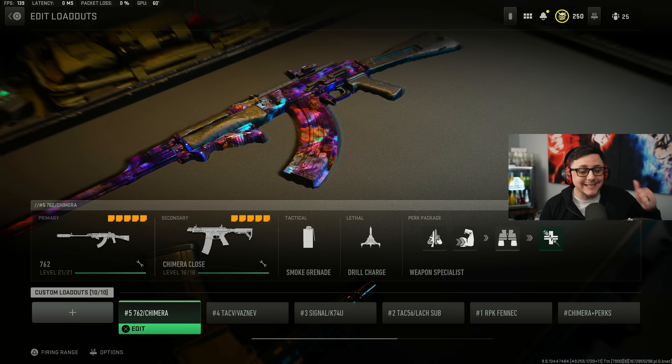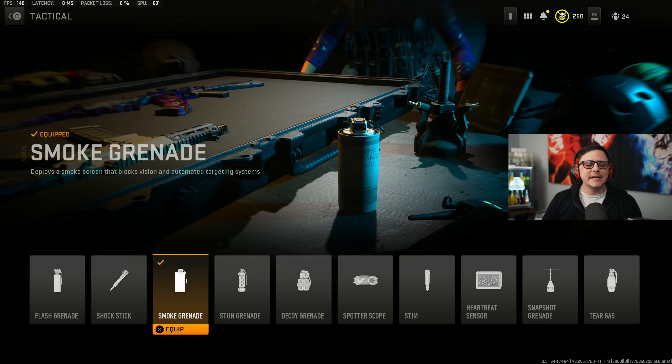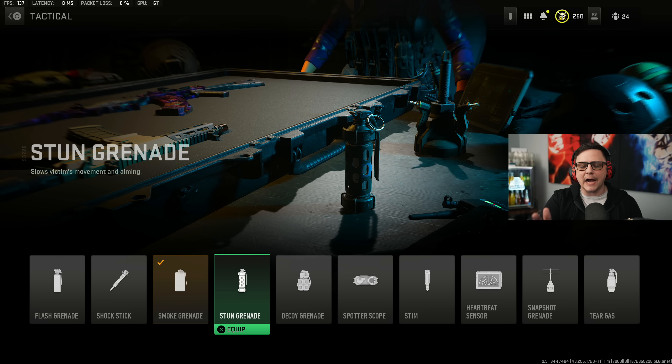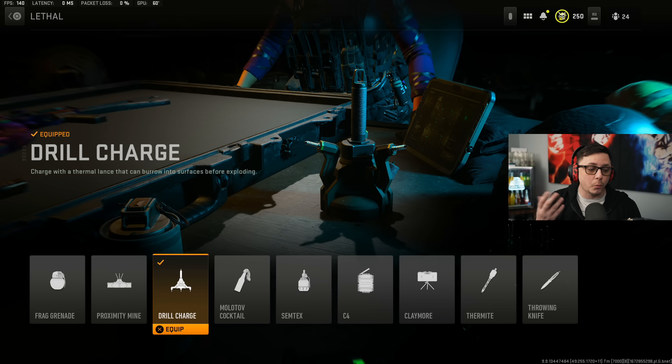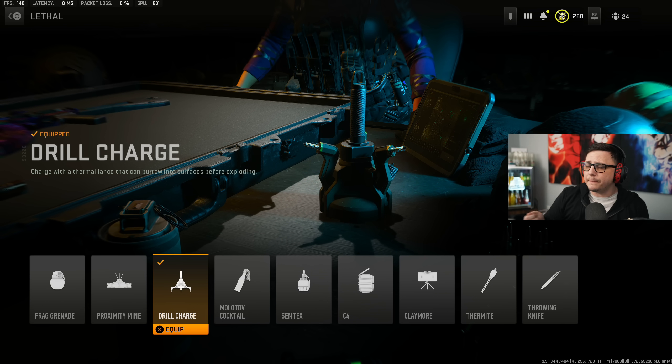First off, we're going to cover tacticals, lethals, and perk packages because this is a nuanced thing. The smoke grenade is probably the best item you can have. Stun grenades you can stack up on, especially in a team where you pair them out. Drill Chargers are one of the most broken tools in the game because they let you spot-check where people are — it'll go off and you'll either hear movement or get a hit marker.